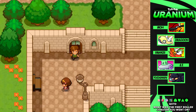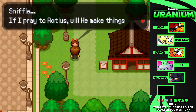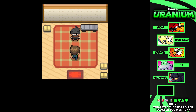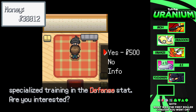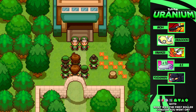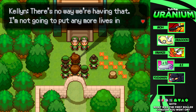This is called the birthplace of heroes. There's a super training tent where a ninja named Kenichi offers specialized defense stat training. Then we spot Kellen, who reports that large numbers of nuclear Pokemon are out there and they're vicious. The rangers are having trouble holding them off, and if they don't keep them back, they'll spread the radiation to this town.